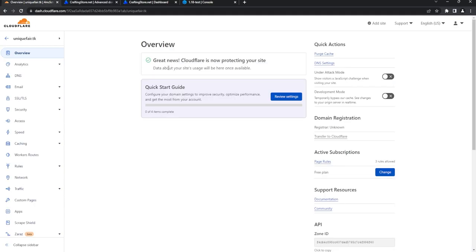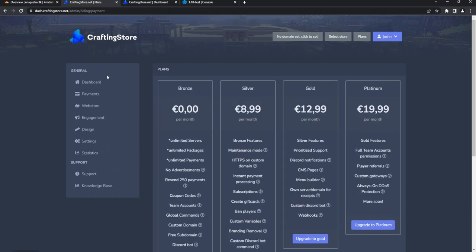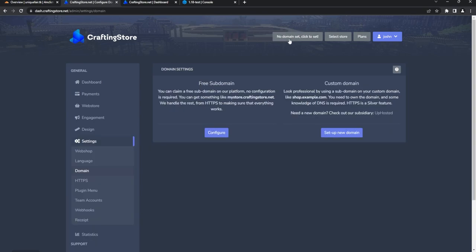I also have a free domain that I'm going to be using for setting up the domain. Go ahead and make your account, hit Get Ready, and it's going to take you to the dashboard. The first thing we're going to do is set up a domain, so let's click this button up at the top.